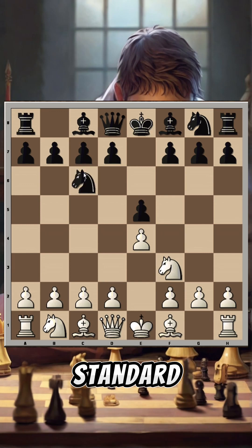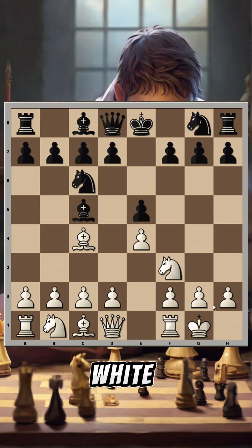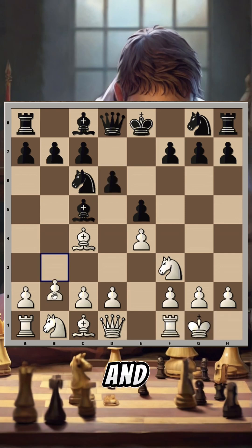We have a standard Italian Game start. Bishop b4 was played here and it is known as Evans Gambit. In this game the idea for Evans Gambit is born, but white castles first and only then plays b4.